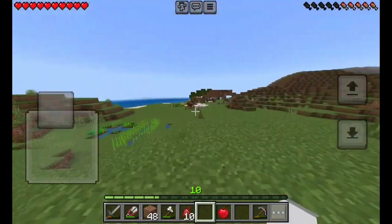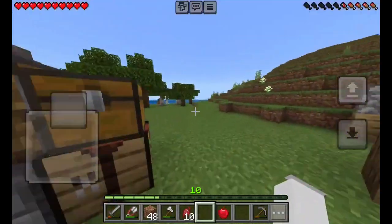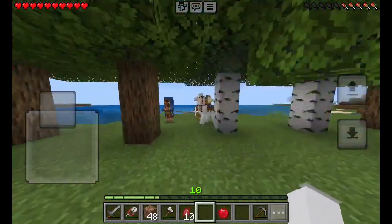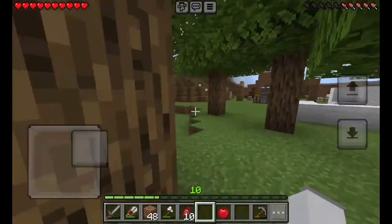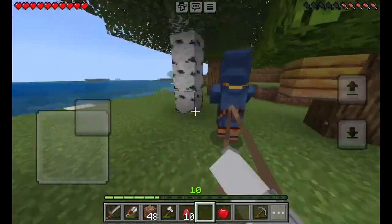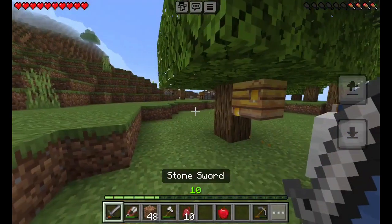Our friends! I saw this wandering trader. Whoa, that's a lot of llamas! He doesn't have them all on leads. Come here, come here. I might trade with you. You forgot to bring good loot.